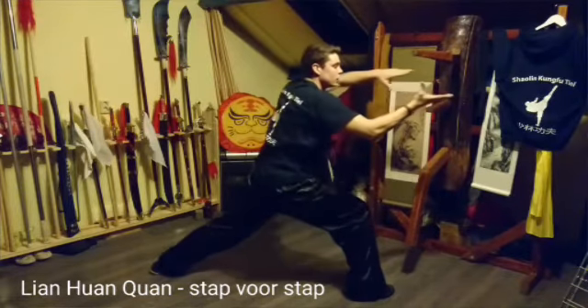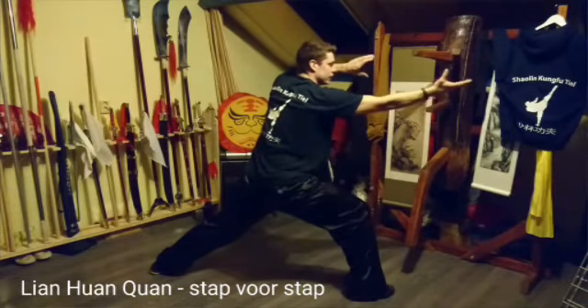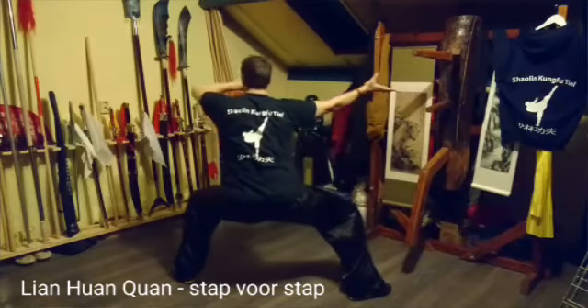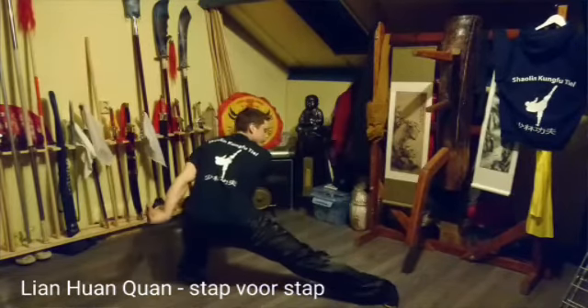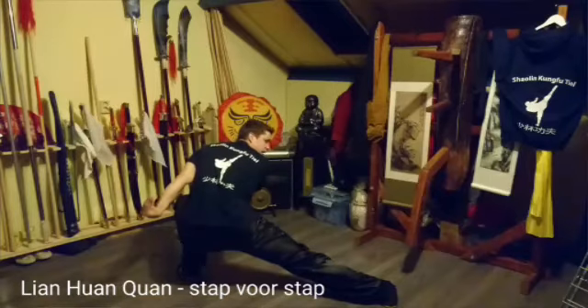En de rechter palm is open in je rechterzij. Tegenstander pakken onder zijn elleboog. Linkerhand heeft de pols van de tegenstander. Naar mapel. En rustig door naar poen. Rechterhandpalm verdediging. Linker kraanvogel — gestrekte arm.